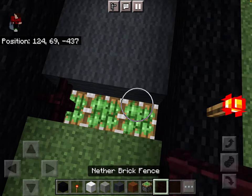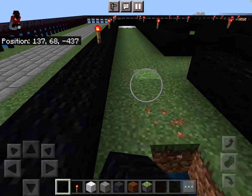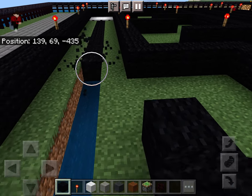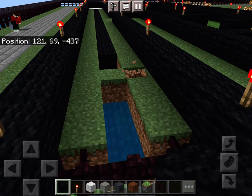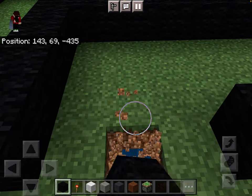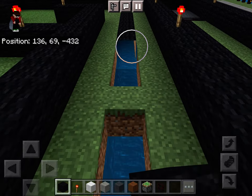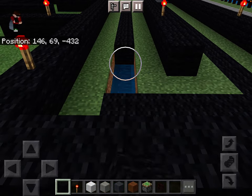Now since we've done the starting areas, what we can do is in the middle just put a stripe of black wool in the middle of everything. Since everything's like a three by three area, the middle will always be a black stripe. And this is how we can do it easily — you only do the black stripe and then just slash fill, replace grass with red wool, and it fills in the red wool for us. It's a pretty easy thing to do.